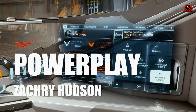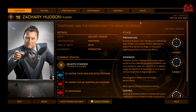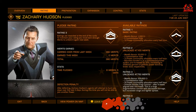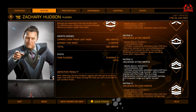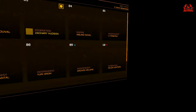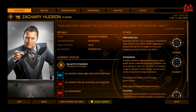Aligning yourself with a galactic power could not be easier. From the right-hand panel select Galactic Powers. I'm aligned with Zachary Hudson, the purveyor of fine galactic Pacifier Fragmentation Cannons. Once attaining rating three after four weeks with this power, you can then get a big enough ship and start delivering campaign materials to his allies. Zachary Hudson is a Federation galactic power who looks a little bit like Robert Patrick.